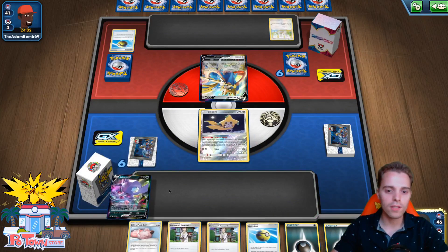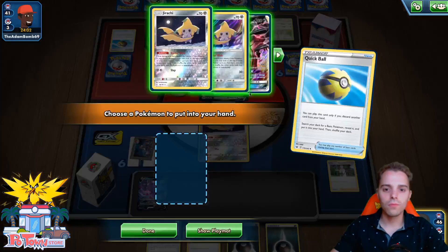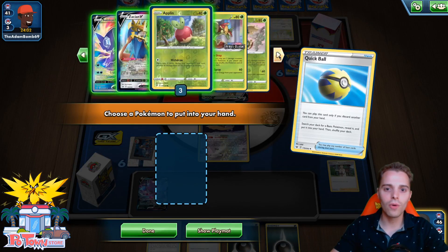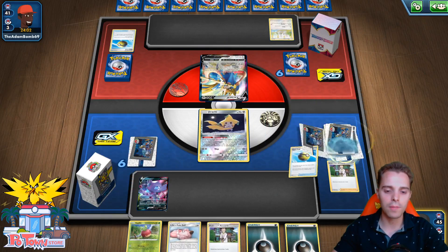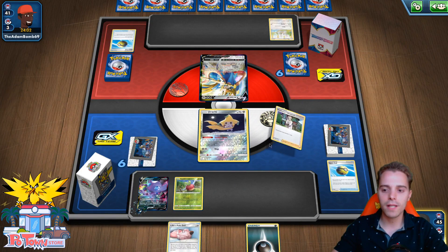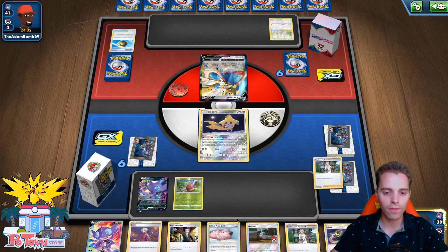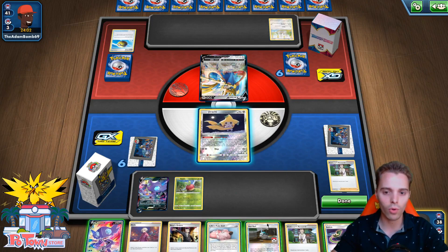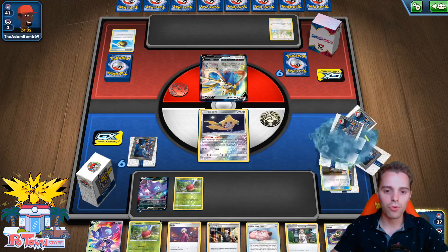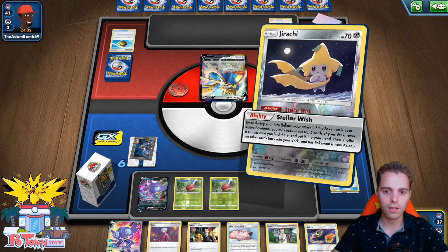We're gonna Quick Ball for Research and get ourselves Zigzagoon, which you can always spam. But we need lots of Applins so we can drop damage counters around. I don't know if we're gonna be able to win, but we're gonna try our best. This is a mill archetype — I don't know if we have a good matchup against that. We keep shuffling ourselves back in the deck, so at least we have that going for us. Another Net Ball, another Applin. I think I will just drop all the Applins and then keep reshuffling them — that seems like a good idea.